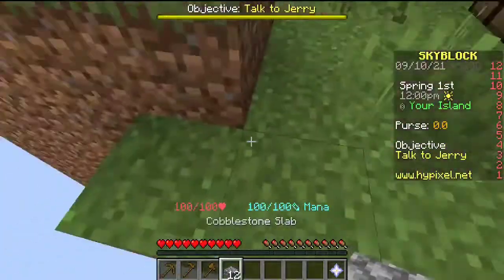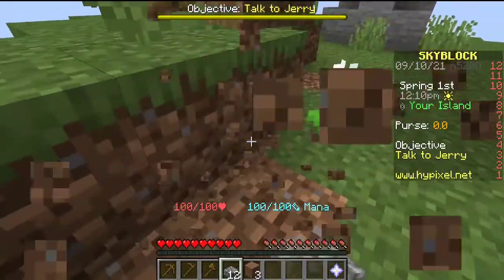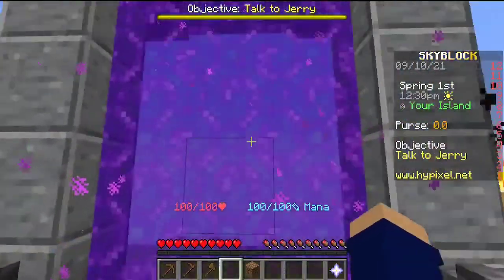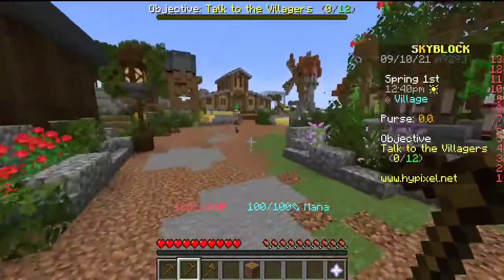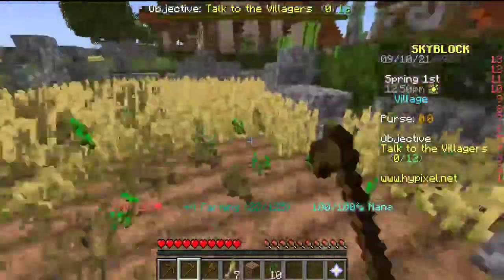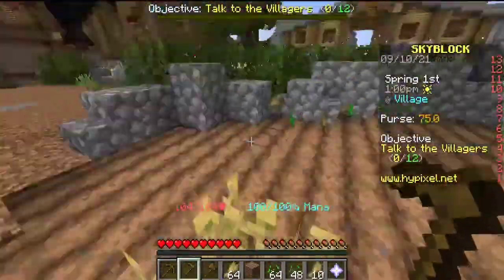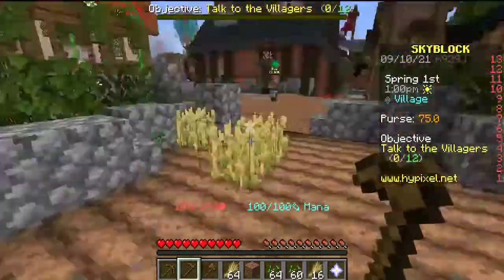We chuck some items over here, get a bit of additional dirt because you never know when you need it. Now we're over to the island — off we go to the hub. Where you want to get started right off the bat is within the farm, so you can get started with money-making methods right away.